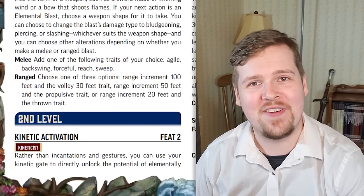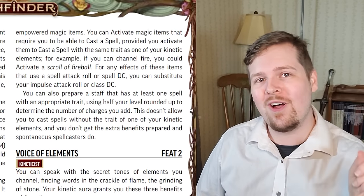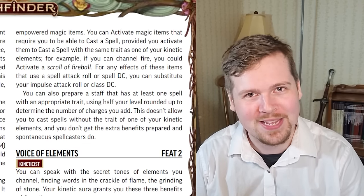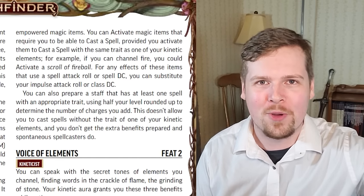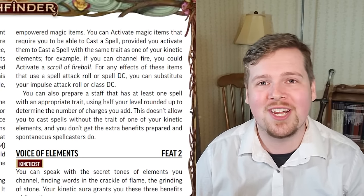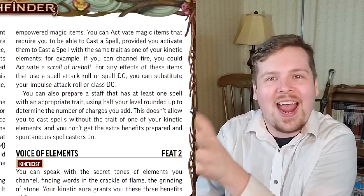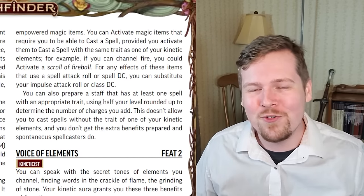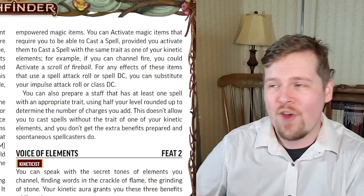Level two: kinetic activation. You can cast spells out of scrolls like a spellcaster, so long as the spell itself contains a trait of one of your channelable elements. If you are a fire kineticist, you can cast a scroll of fireball. Scrolls are not useless for the kineticist — you even get to use your impulse attack roll and DC instead of any kind of spell DC. This also works for staves; you get half your level rounded up to their charges. If you really want a kineticist with a little bit of spellcasting, you can, right at level two.